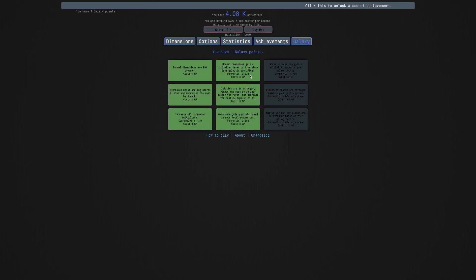Unfortunately, this goes back to two times - just annoying. Normal dimensions gain a multiplier based on your galaxy points. Dimension boosts are stronger based on your galaxy points. Actually, I think I forgot to say my intro. Hi, Supersters here, back with another New Game Minus Minus video, episode three.